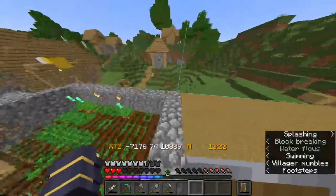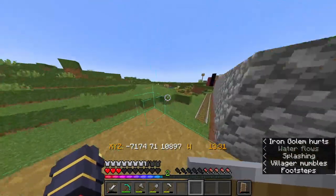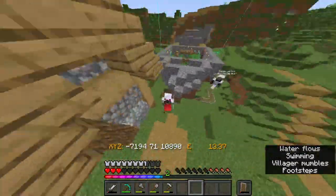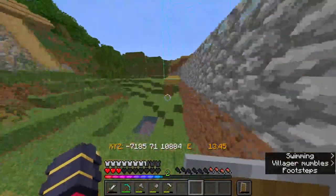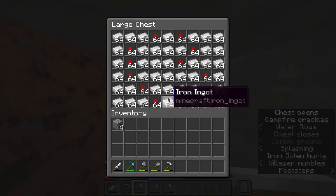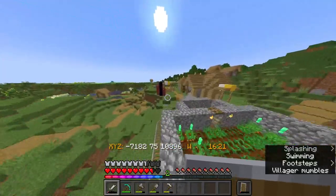So I've just got back from leaving my PC overnight and the iron farm's been running. The villager breeder, as you probably heard, has a few villagers in it. And the iron farm has loads of iron in it — loads of iron. Now, that's one night on this not-very-efficient iron farm, so that's really good. The iron farm is working, and so is the villager breeder.